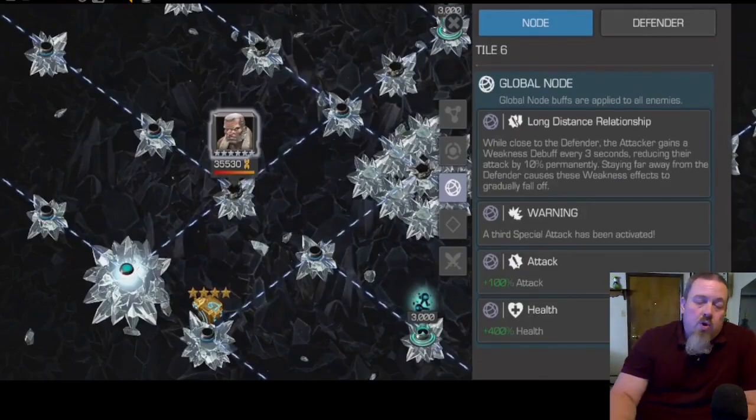Weakness can actually be a double-edged sword of a debuff, because it doesn't do any actual damage to you — it just makes you do less damage to the opponent. If you have your Willpower mastery on, ideally fully maxed out, you can actually use that to your advantage. If you can get in and not take too many hits but build up several of those Weakness charges, you can actually regen quite a bit of health back.